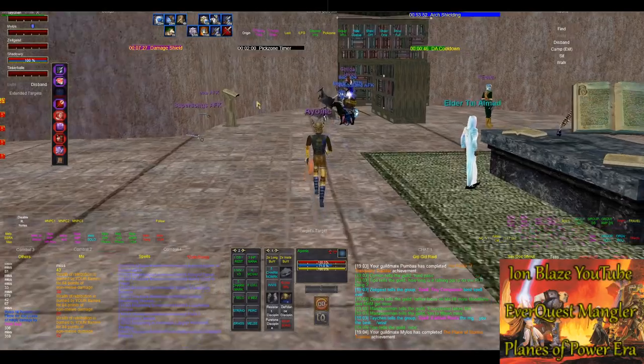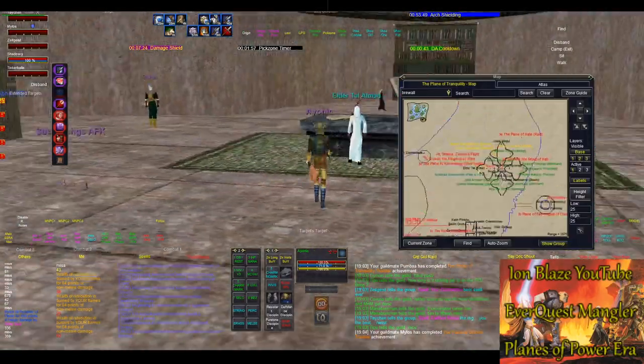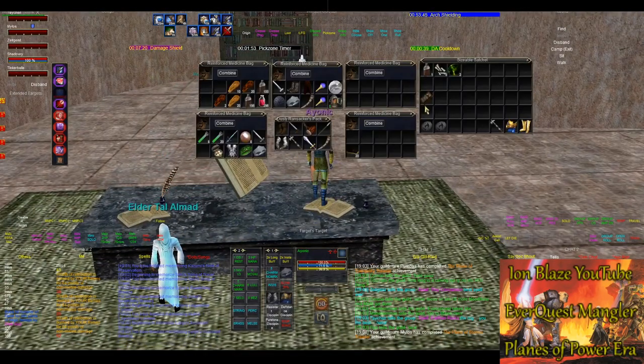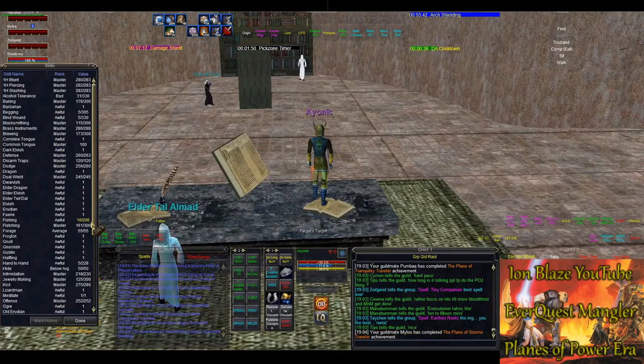In Plane of Tranquility, right next to the Plane of Knowledge book, there is this book that's on the counter that you can basically repeatedly click 'Add on an item' to skill up pick lock.